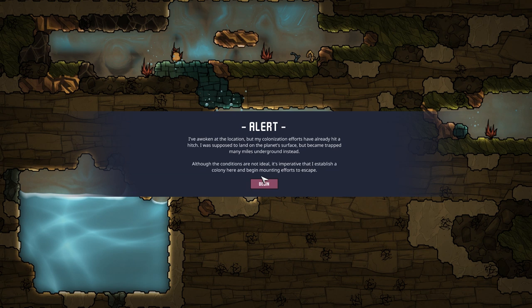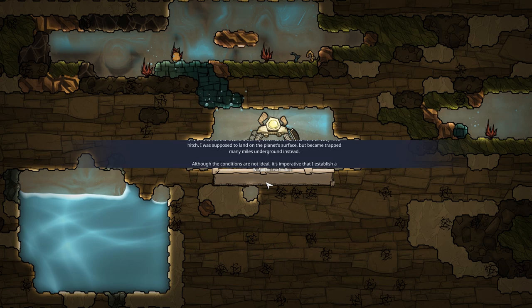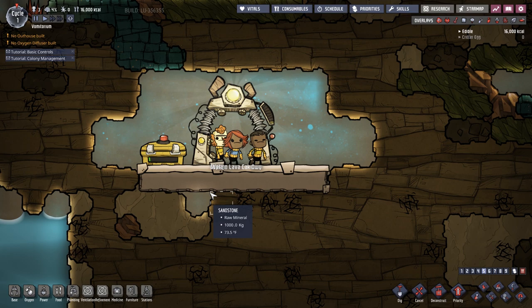All right, you sad sacks. Alert: I've woken at the location, but my colonization efforts have hit a hitch. I was supposed to land on the planet's surface, but became trapped many miles underground instead. Although conditions are not ideal, it's imperative that I establish a colony and begin mounting efforts to escape. Okay. I should probably mention before everybody starts yelling at me — I'm going to be picking people off of either my sub pool, specialized names that people select, or my mods. Otherwise everybody gets really aggressive and I don't like that.